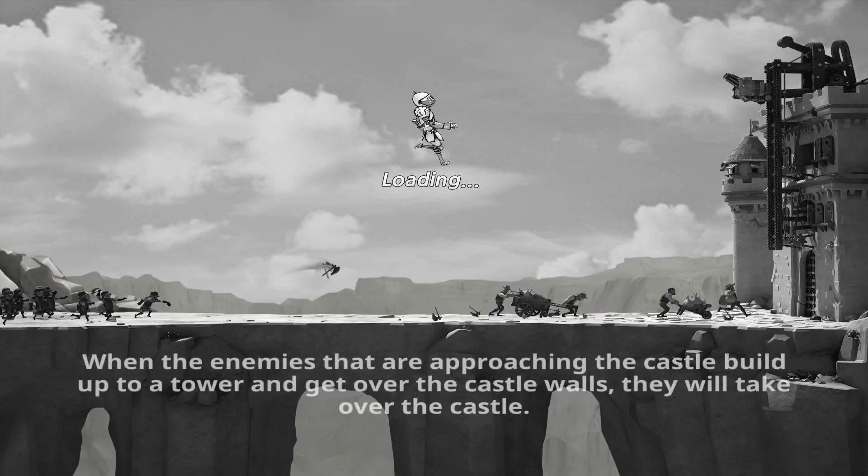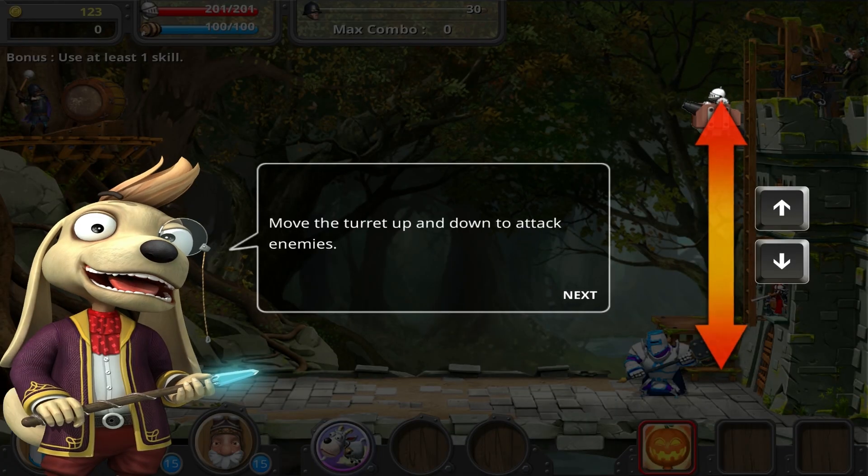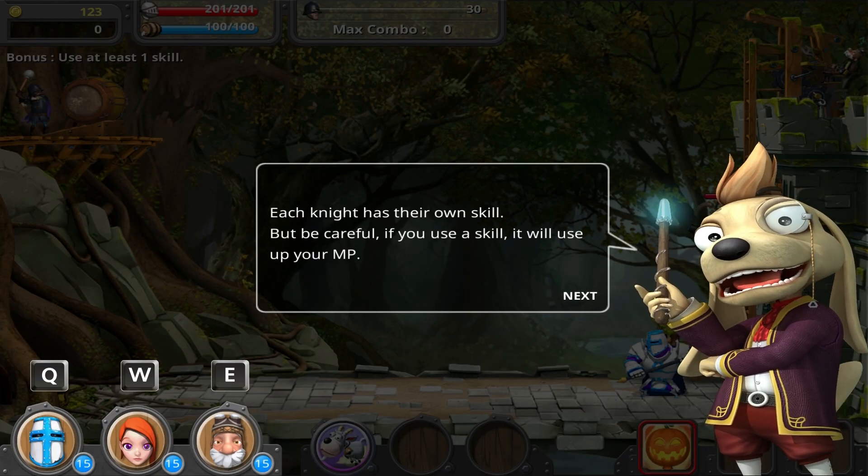When enemies approaching the castle build up to a tower and get over the castle walls, they will take over the castle. So you need to make sure that doesn't happen. Move the turret up and down to attack the enemy. Each knight — so basically you're thinking this is sort of an active tower defense where your towers are your knights, which is an interesting twist.